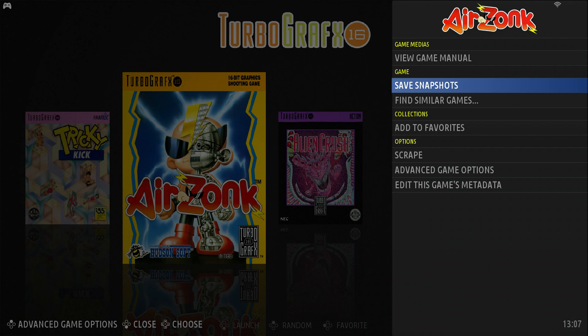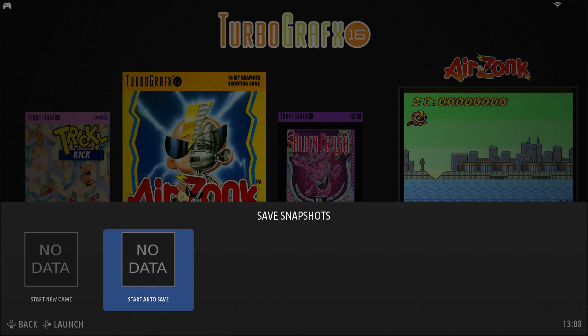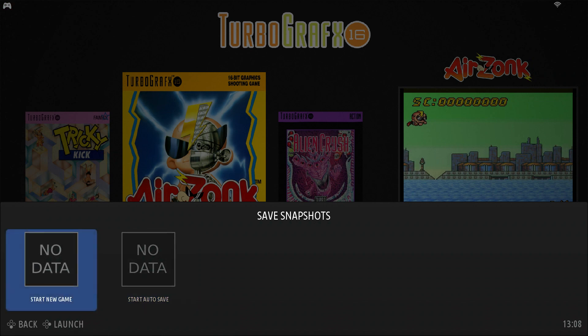Today it is, and I'm going to show you guys how to use it — it's pretty cool. First things first, if you just select the game and select save snapshots, you have the option to start a new game or start an auto save. An auto save will automatically save a save state when you quit the game; start a new game will start one at the beginning of the game. Let's go ahead and start a new game here.